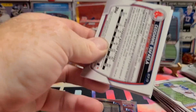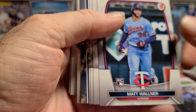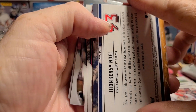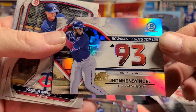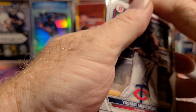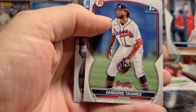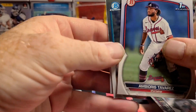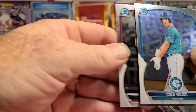Going to need something nice out of here. Jordan Alvarez, Matt Walner, Garrett Cole, Paul Goldschmidt. And now we have number 93 - John Kinski Noel. I think I've filled up most of the nineties. There's a Brave - Ambiorius Tavarez. And chromes: Cole Young and Sedane Raffaella - neither one of them is First Bowman. Well, that was a pretty rough pack.